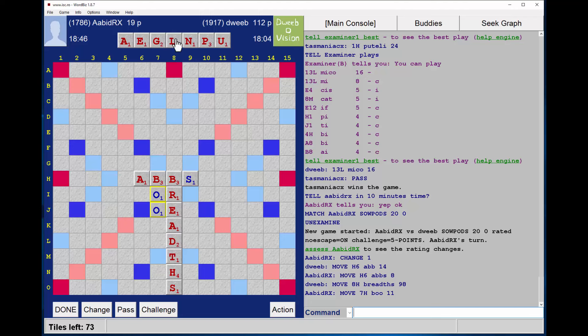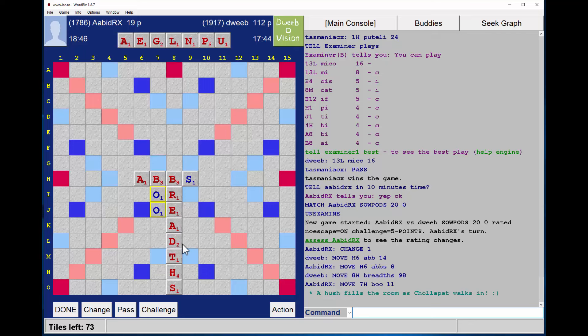I'm not feeling great about this rack. G and U don't go well together. There's no I for an ING ending. I've got PUNGLE and PLUNGE but with an A. However, I do not wish to miss a bingo if there's one here. GUN PLATE I don't think is good. These are great floaters — all of which look like they go well with this rack.